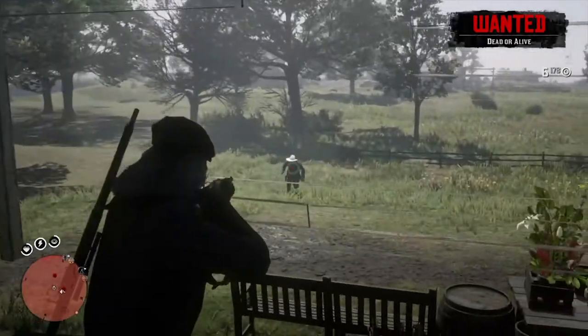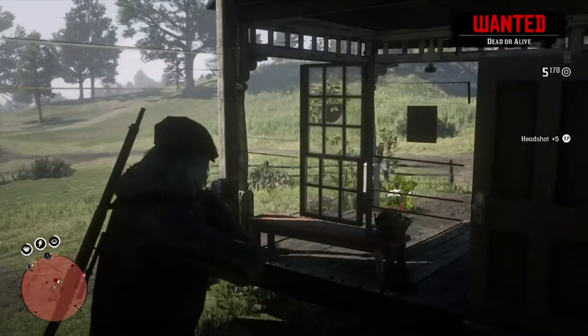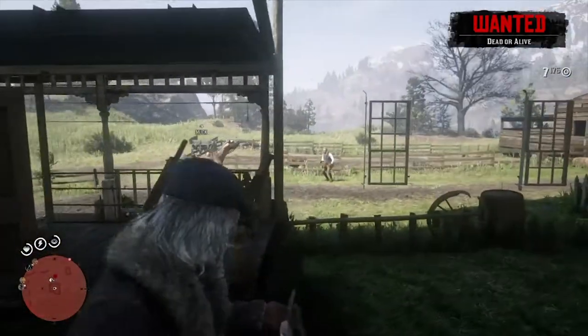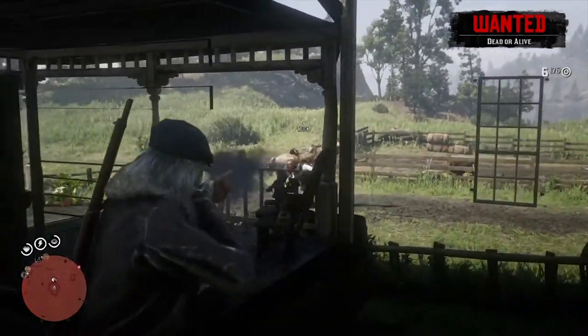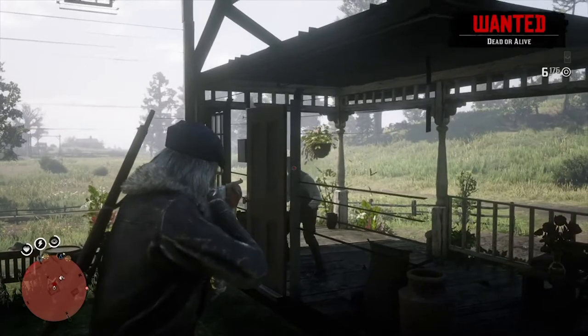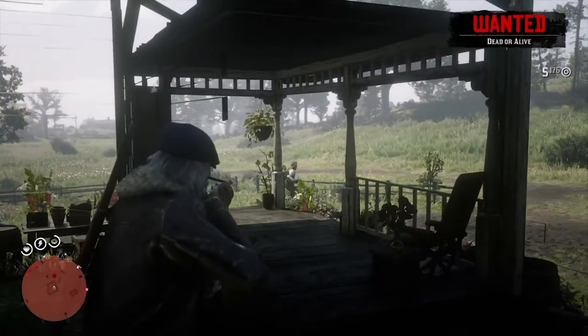I can very easily kill them like that, and this is just a super easy glitch. It does kind of lag out a lot, but I think it depends on where you're moving in the house and also where they're moving. A tip for this glitch: just kind of wait for them to get to the door and then go for the headshot. Just go for headshots.